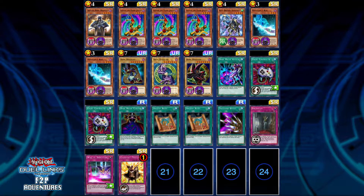For the deck I'm using, I'm running one Skilled Dark Magician and three Legion the Fiend Jesters, which I think are very good for this deck. Being able to get a Dark Magician from your deck or your graveyard to keep bringing it back is very valuable once you've used your Birthright card.